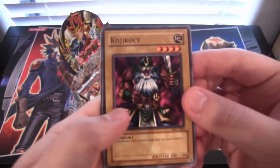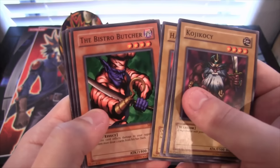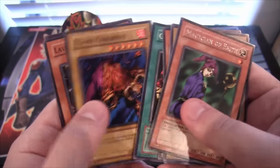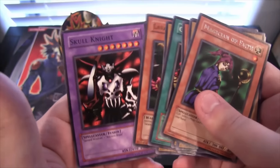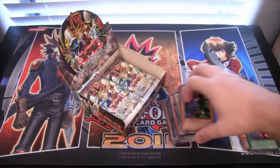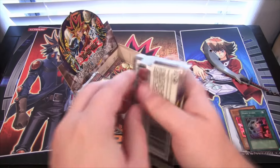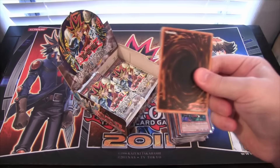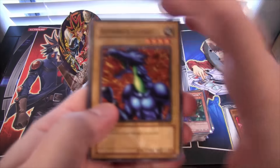They weren't as strict on the censors at the beginning of Yu-Gi-Oh! Bistro Butcher, then Magician of Faith — that's a good rare. Another airplane. Skull Knight — I remember thinking that was a cool card. I actually wanted to collect a few of those because I thought they just looked awesome. Back then I couldn't buy many packs, so there were a lot of commons I wanted.